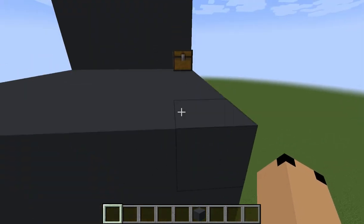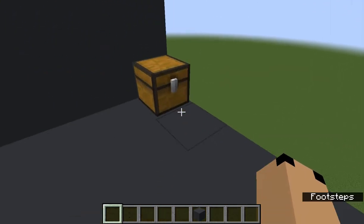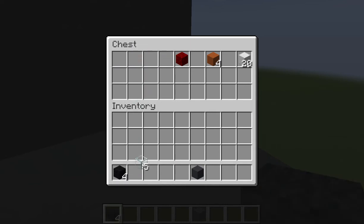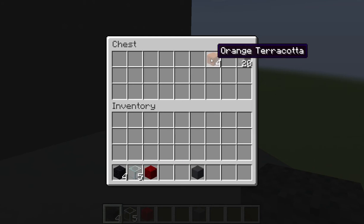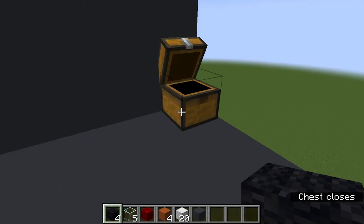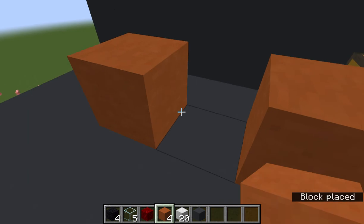The final build today is a rocket. You're going to need 4 black wool, 5 glass, 1 nether wart block, 4 orange terracotta, and 20 iron blocks. What you're going to do is place your orange terracotta like this.